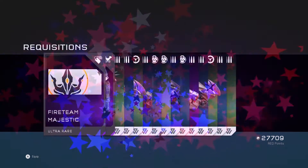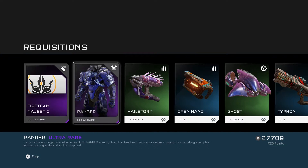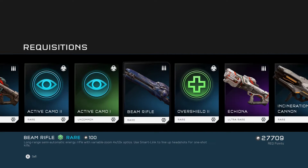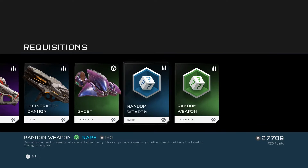Let's go into the second pack. We've got the Fighting Majestic Emblem which is actually pretty sweet. And the Ultra Rare Ranger Armour which I might pop on actually — that looks kind of cool. As far as armour goes, it's not overly bulky, it's got some little detail bits on it. Pretty nice to unlock the emblems as well. Got some camos — the Ekinda which I call the Enchilada.